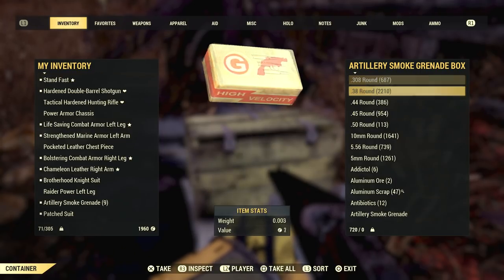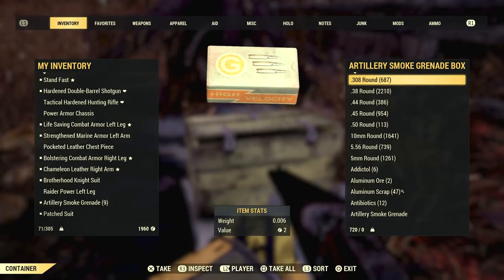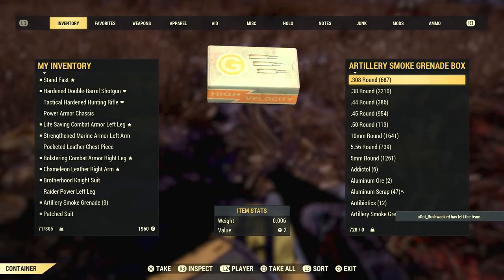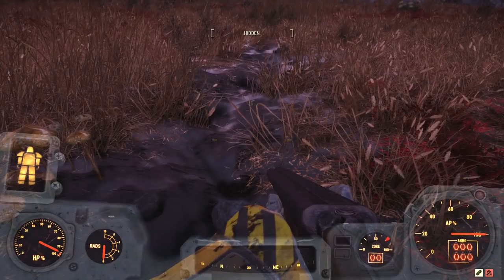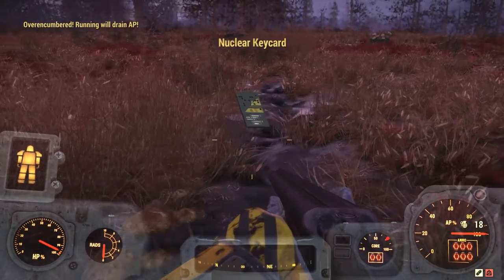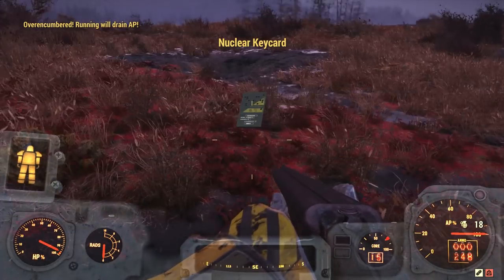Once you have everything in the container that you want to duplicate, make sure you stay in the item transferring screen for the container and then tell your friend to leave the game. This of course will cause the artillery to disappear as it's part of their camp, but you will notice that you'll still be in the item transferring screen. Choose to then take all of the items from the container and leave the item transferring screen.